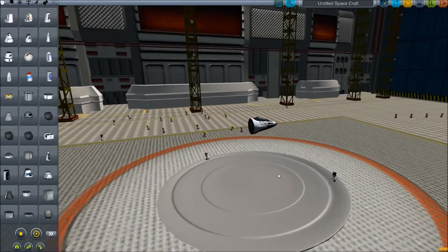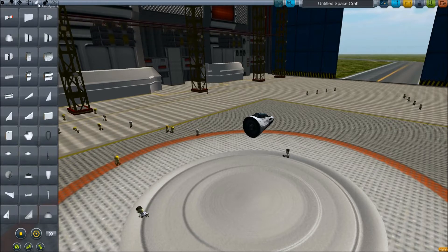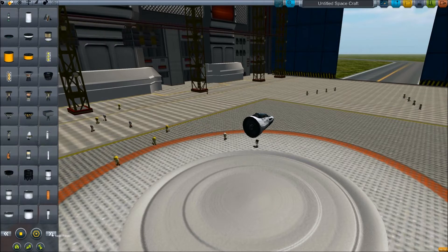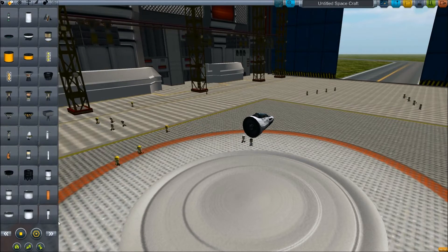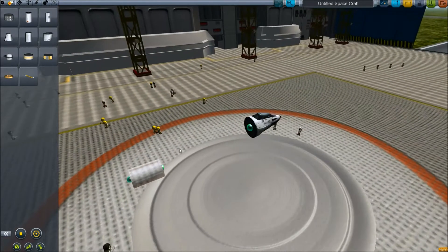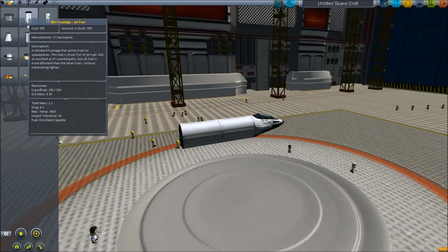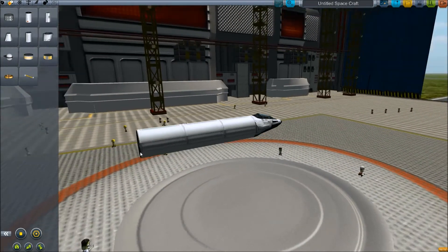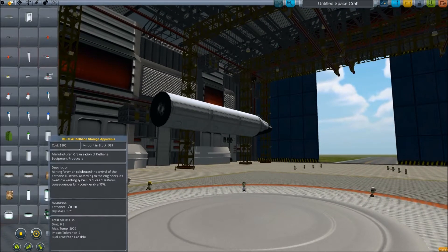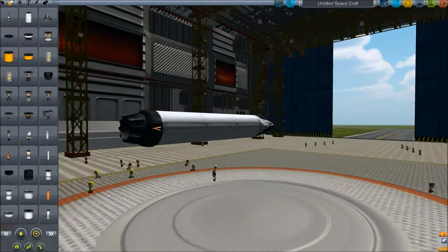Alright, so first thing first, we're gonna start with a cockpit, and then after we start with that cockpit, we need to get some goodies. As you can see, I have way too many engines — too many! Okay, so some jet fuel. I think that's in order, considering we're gonna be building a jet. Not a space plane yet, but it will be eventually. We need engines, so let's take this and put an engine on the back here.